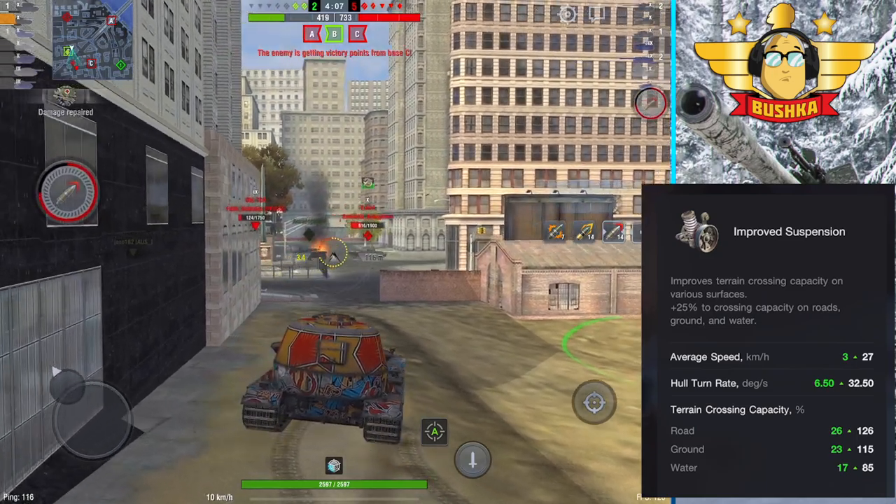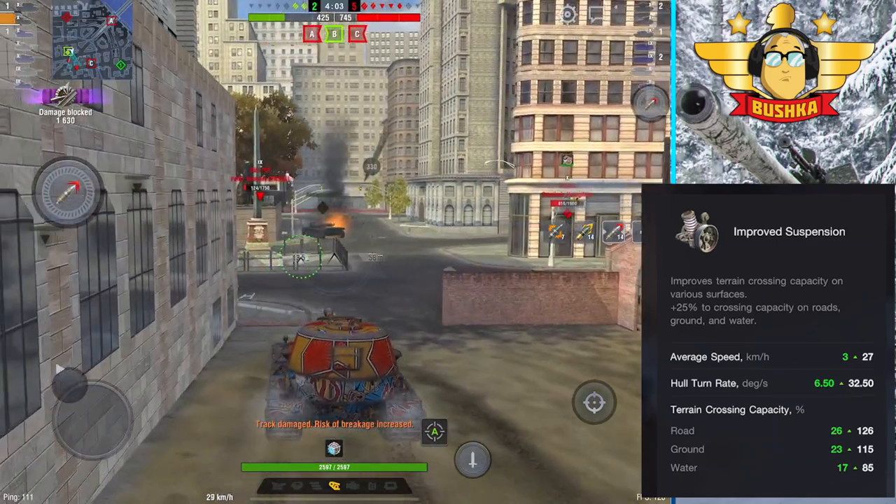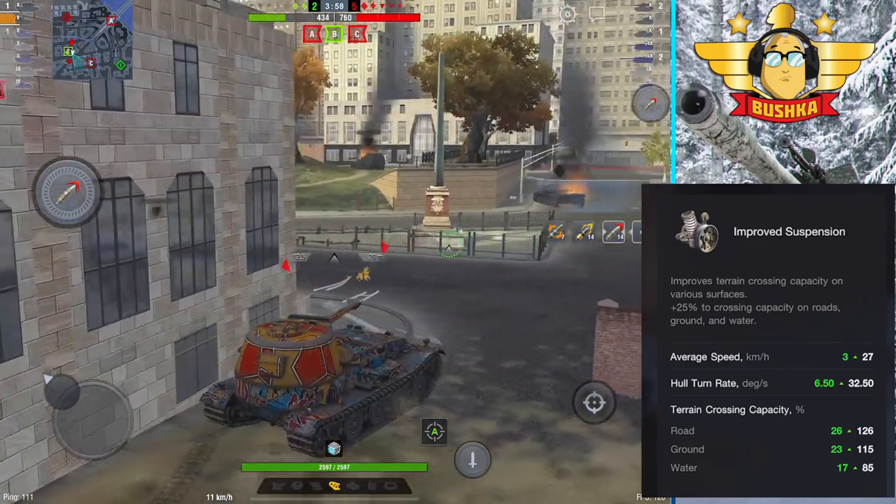In situations like this where they think they can pen with AP and you move the tank around a bit, they then have to go to premium ammo to get the job done. So you'll quite often get a sneaky bounce you don't deserve, or it lowers the overall damage intake because they've got to use a less damaging form of ammunition.